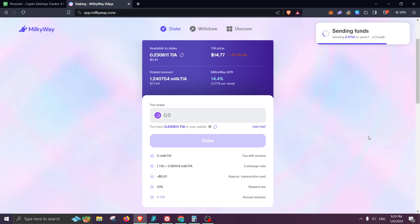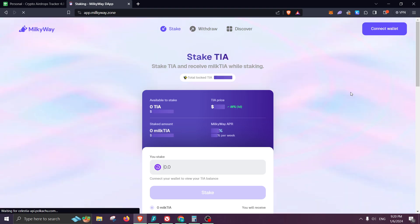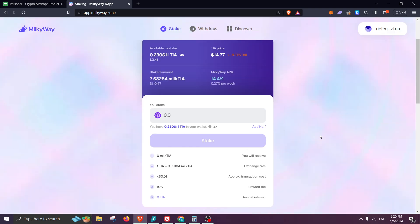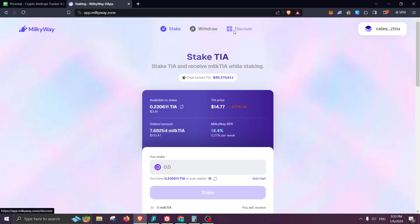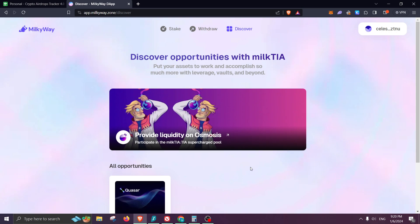We're sending the funds and staking them, and then we're going to be receiving the LST which is milkTIA. Let's wait a little and refresh. There we go — staked amount: seven. Right now I have milkTIA which is 7.68.